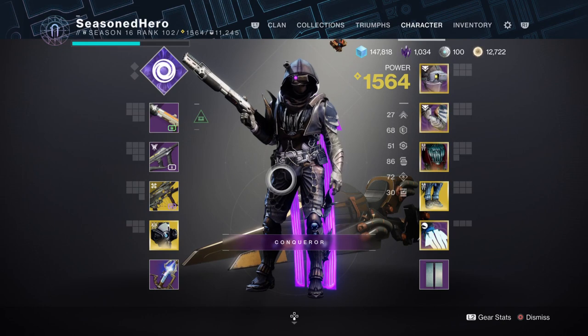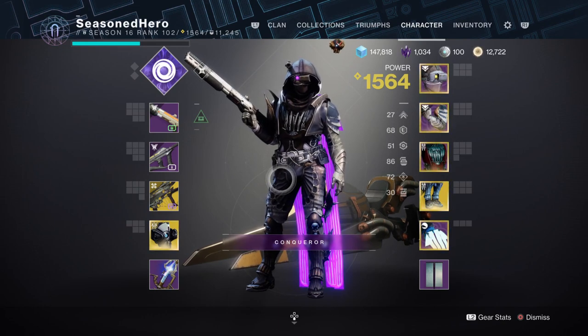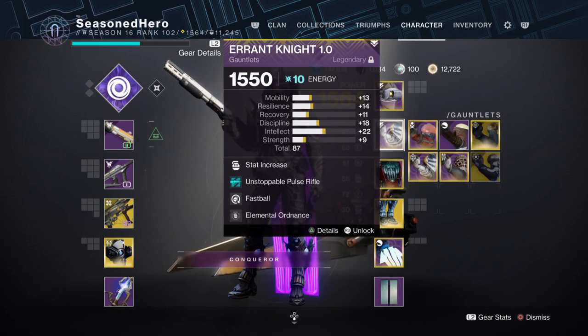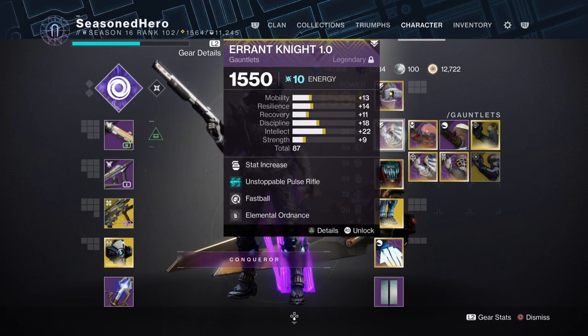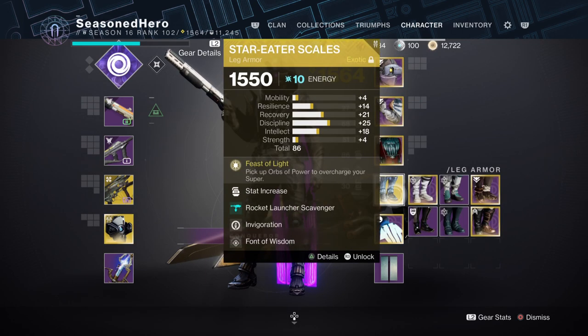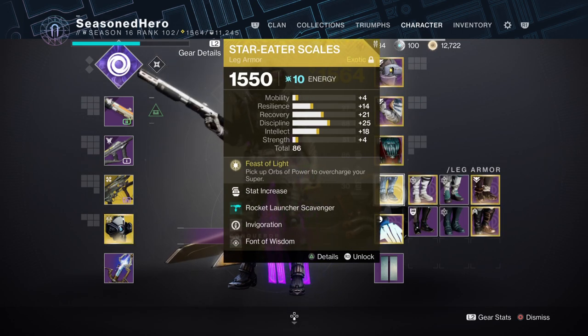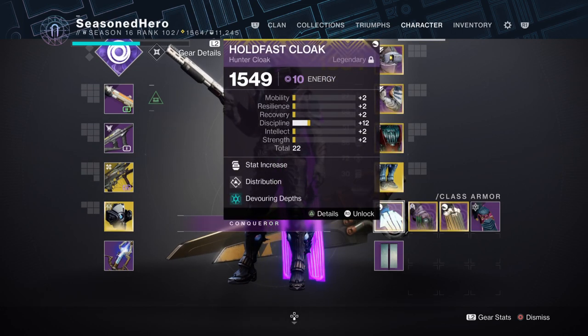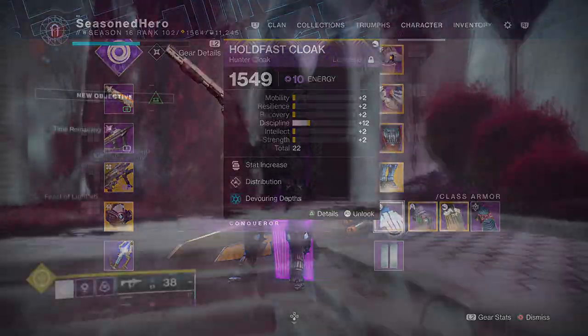Now with the main bases covered, here's the full mod loadout. Head: Discipline, Ashes to Ashes, Harmonic Siphon, and Elemental Wells mod. Arms: Discipline, Focusing Strike, and Elemental Ordnance. Chest: Discipline, Collective Dampener, Thermal Resistance, and Volatile Flow. Legs: Discipline, Rocket Scavenger, Invigoration, and Frontal Wisdom. Cloak: Discipline, Distribution, and Devouring Deaths.